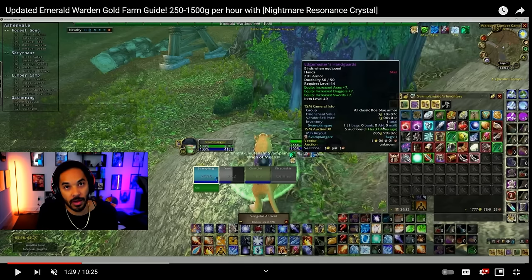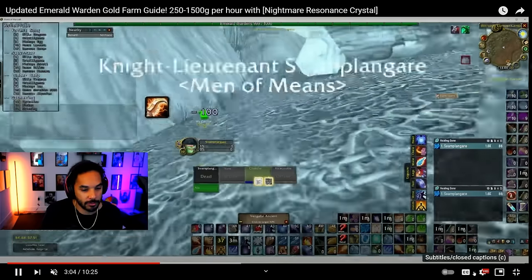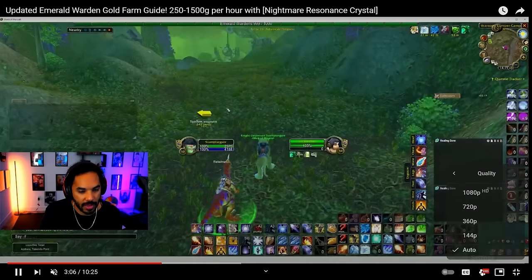You can get a ton of blues and BOEs from this, so this is going to be a ridiculous gold farm early on. It's also going to eventually reduce the prices of herbs, since a lot of these herbs are in zones that are really hard to get around in, like Eastern Plaguelands. And at level 50, this will actually be a phenomenal farm — things like Dreamfoil will obviously be incredibly good.